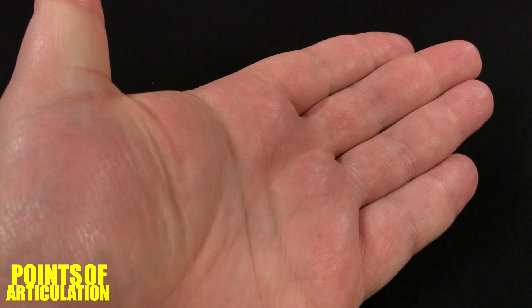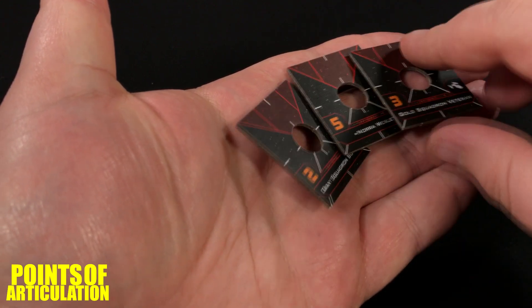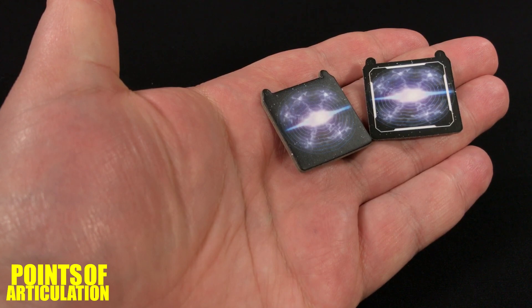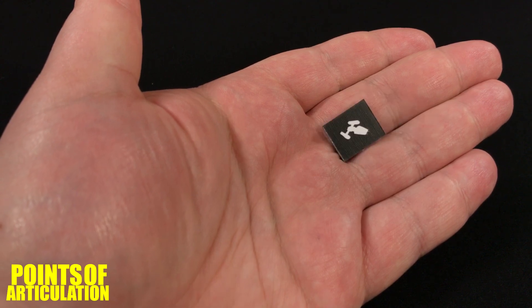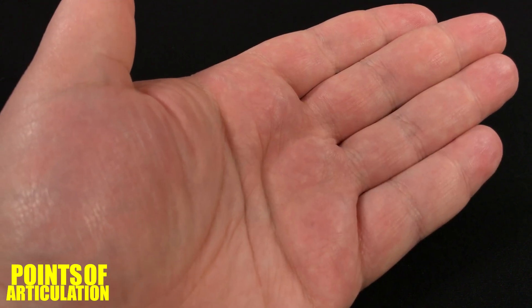Now it's time for my favorite part of these videos — dial token roll call. One maneuver dial, three small ship tokens which are double-sided, three ion tokens, two shield tokens, one disarm token, two proton bomb tokens, two seismic charge tokens, one small single turret arc indicator, and finally one dial ID token. That's all the dials and tokens.